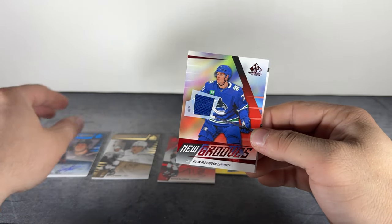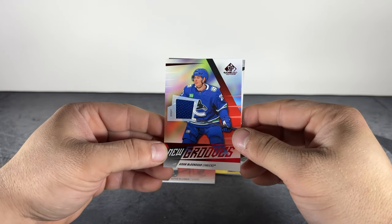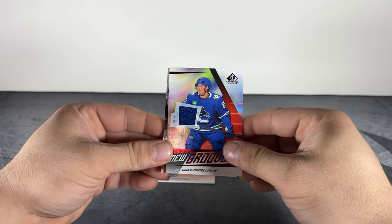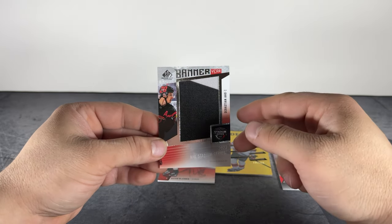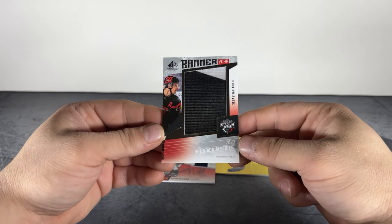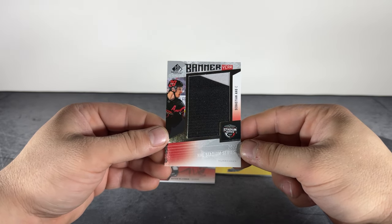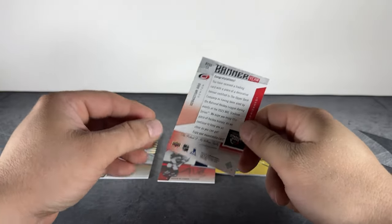What do we got behind him here? Aiden McDonogh, New Grooves jersey patch. And the final card of the box is going to be Banner Year — Sebastian Aho, NHL Stadium Series 2023. There you go — banner patch for Sebastian Aho from the Stadium Series.